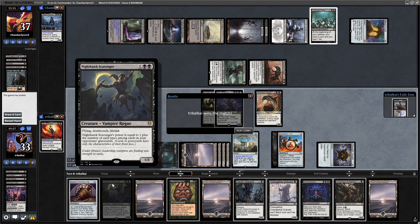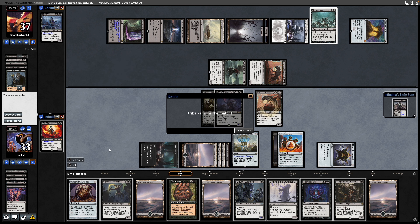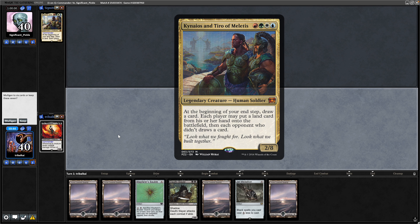So the Nighthawk Scavenger comes down. Our opponent doesn't fancy doing anything against all this — they've got a couple of cards to draw next turn, so we haven't automatically won here. But they obviously don't like what we're doing. So we'll try another one — Gix up against Kineos and Tyro now.